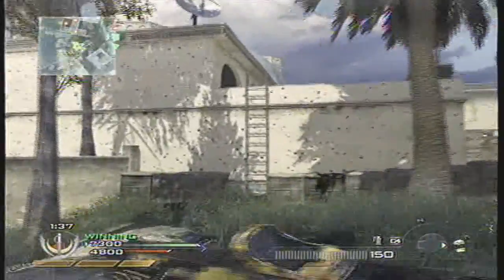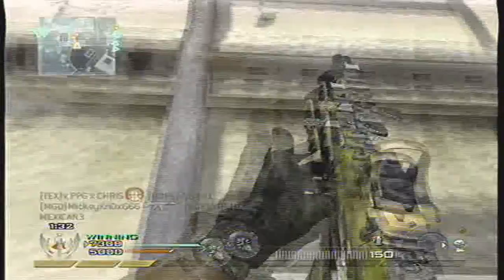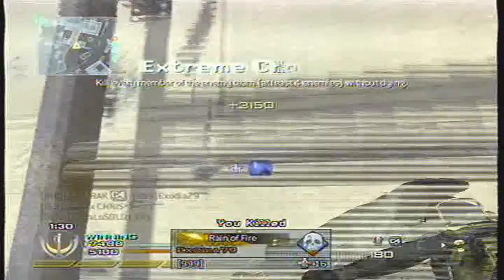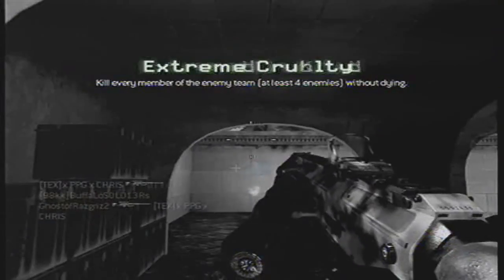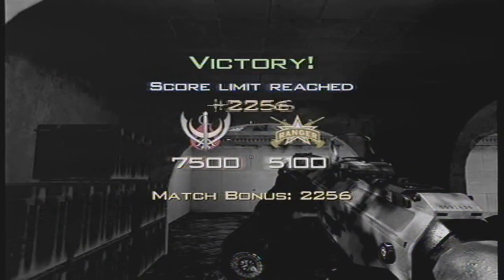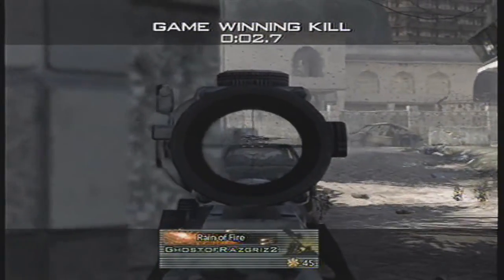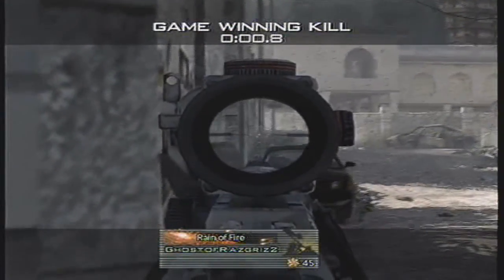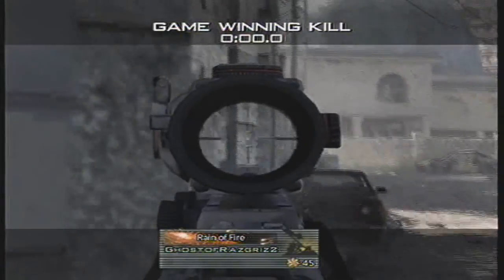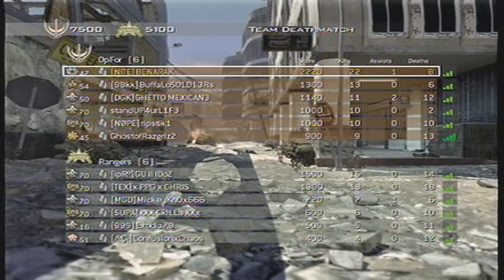Here's another quick tip: you can use your equipment while going up a ladder, and then double tap X to detonate it. So yep, 22 and 8 — 22 kills, 8 deaths, and 1 assist that game. The final kill was pretty bad with an ACOG Intervention, but yeah, that's game. Please rate, comment, and subscribe — I'll talk to you guys later, see you guys.